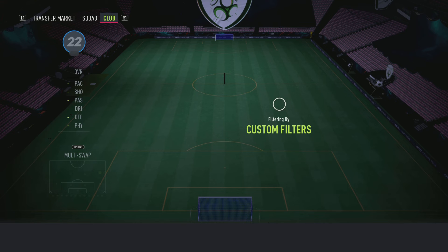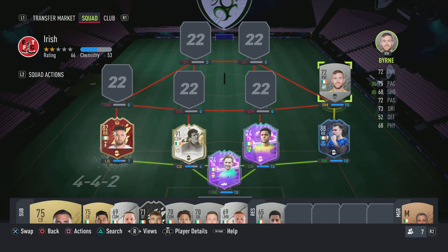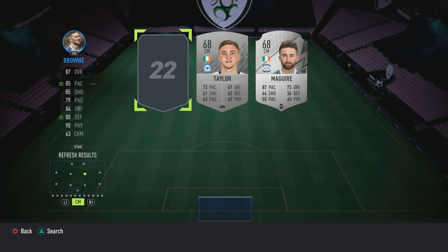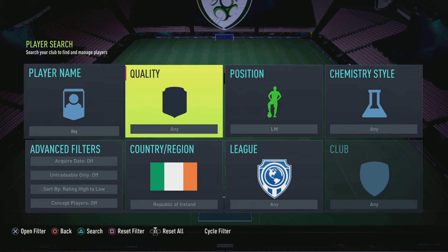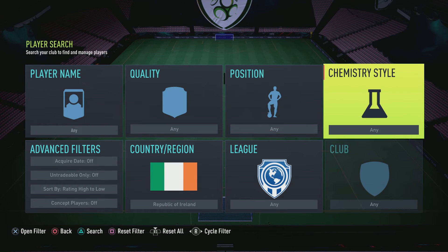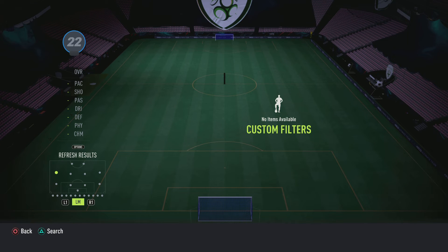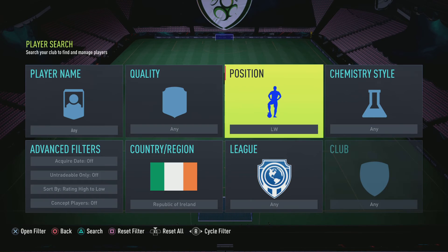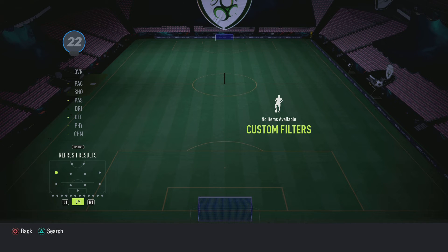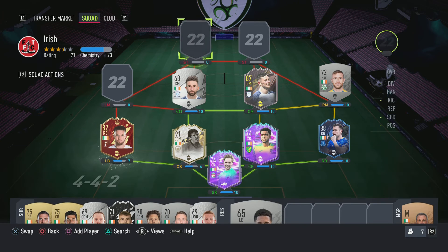For the midfield I believe there's a right winger somewhere here. We have Brown — you can see I've used some of these because they have chemistry styles on them. For the center mids we have this one and Maguire. I don't think there was a left mid; it might have been a left wing or maybe on the bench. I don't have a right mid, but anyways up front we're going to have...